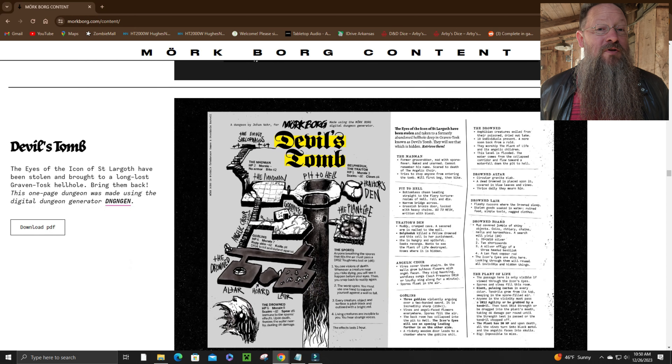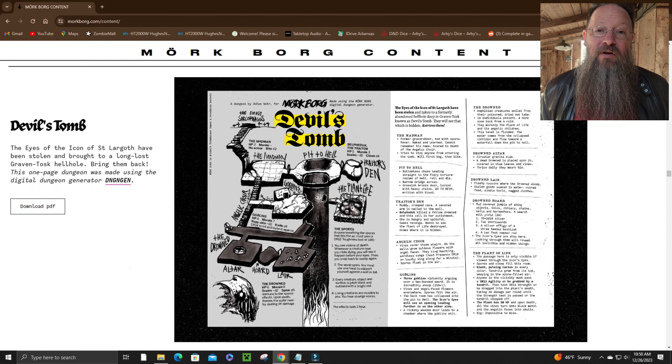Want even more awesomeness? How about another free dungeon — in this one, the eyes of the icon of St. Largoth have been stolen, and you gotta find them and bring them back, or at least die trying. And if you really want something awesome, check out the free Mörk Borg comic, To Hell and Galgenbeck.